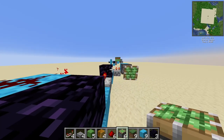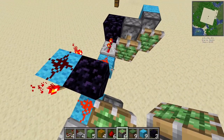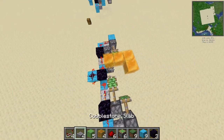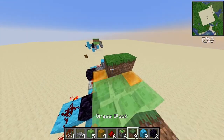Now we need the sticky pistons here and here, and another sticky piston here and here, and two last sticky pistons here and here. Now we'll make an L-shape out of honey like so, and fill in the other part with slime.